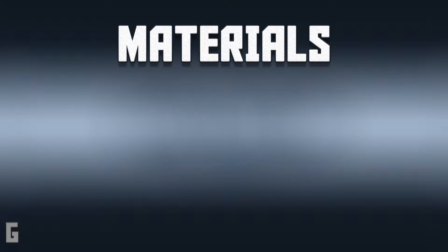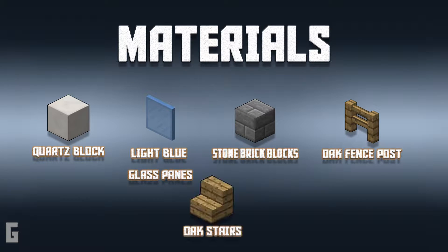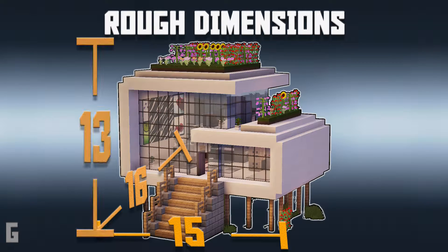The main materials you'll need to create this modern house are quartz blocks, blue stained glass panes, stone brick blocks, oak fence posts and oak stairs. Also, here's a quick side note: this modern house is roughly 15 by 16 blocks wide and it is 13 blocks tall. These dimensions are helpful if you're building a neighborhood and need to know how close you can build next to another house.